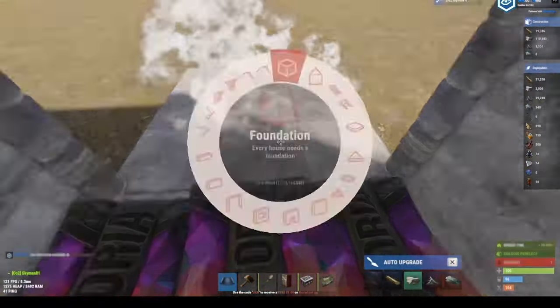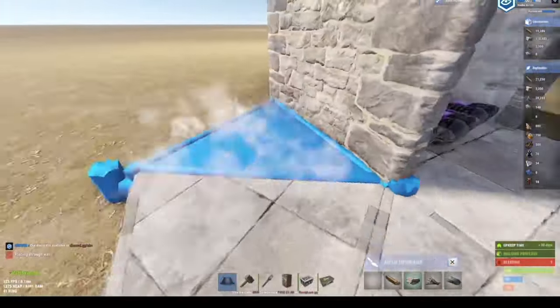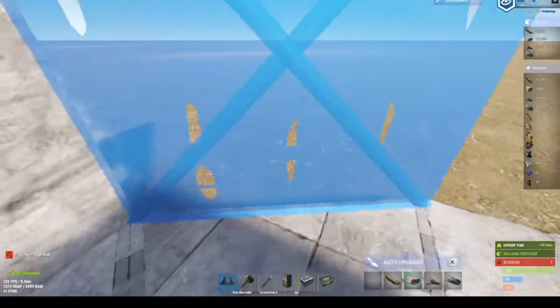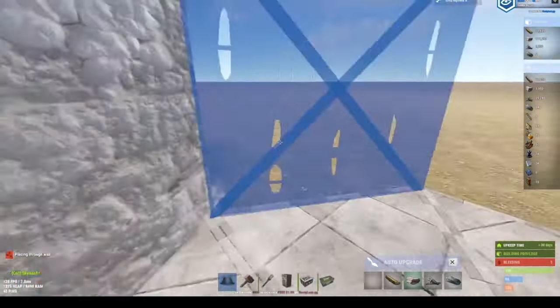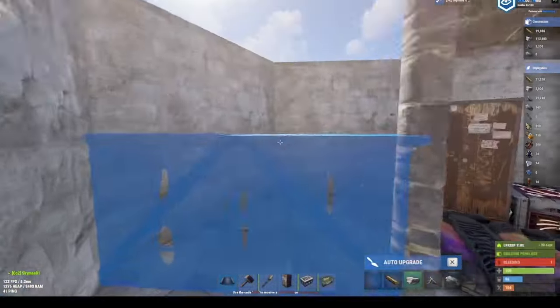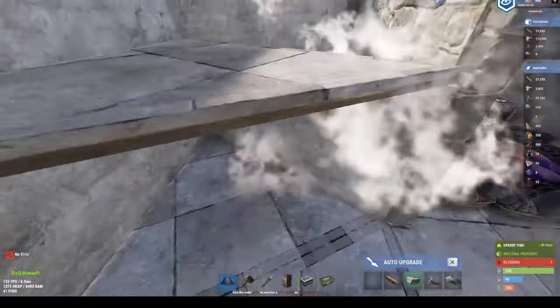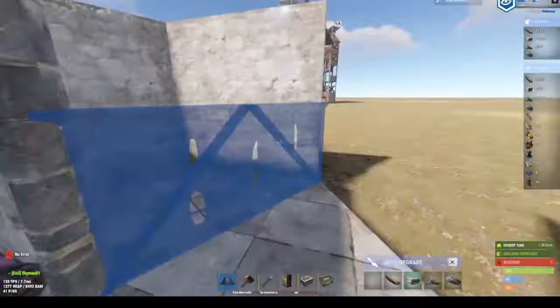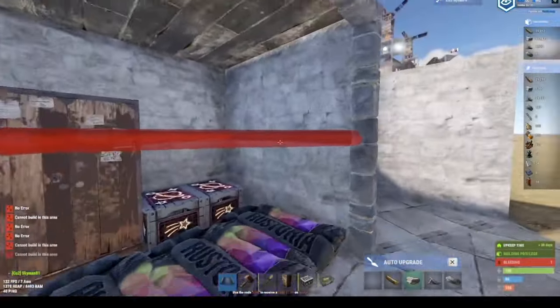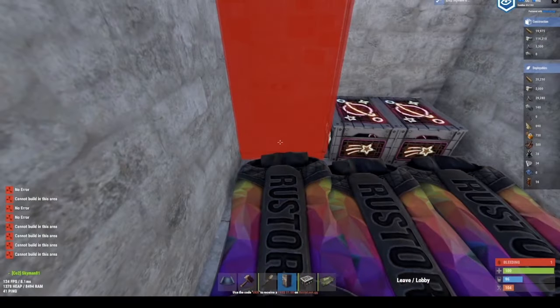As soon as you can get the materials, you want to expand a little bit farther. You don't want to go out like this. I do leave this wall open but wrap around everywhere else to give a better view of the TC room. That wall needs to be open - you can build a ramp there, come over here, and place a half wall and then a shelf in the TC room.